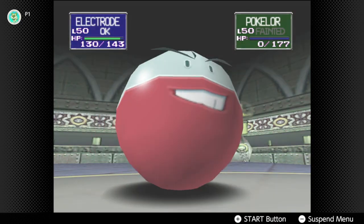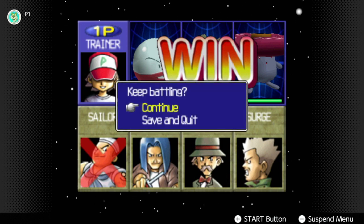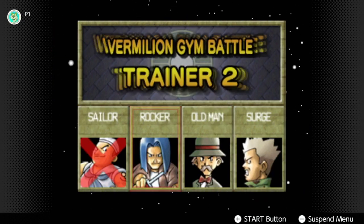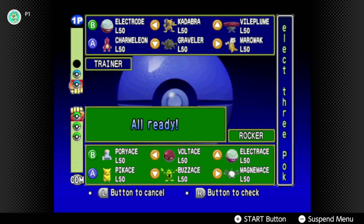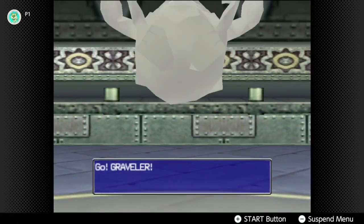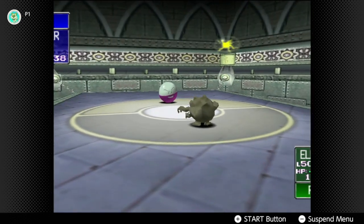Easy win for Electrode. You should see Electrode's fainting animation if you haven't — it's pretty weird, in a good way. We're already on our second opponent, full of electric types and a Porygon. So the perfect Pokémon is Graveler, Marowak — Firebone's just for the resistance anyway. An Electrode, and it's not a shiny — it's the nickname effect.